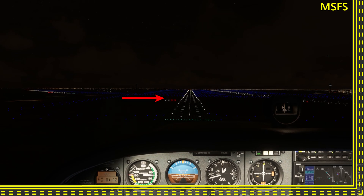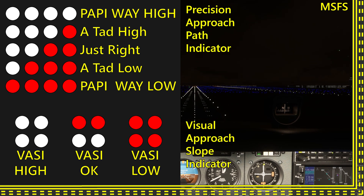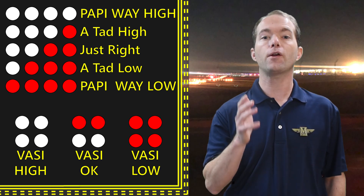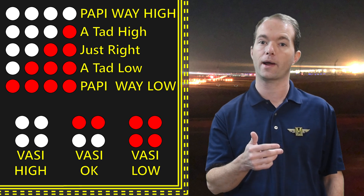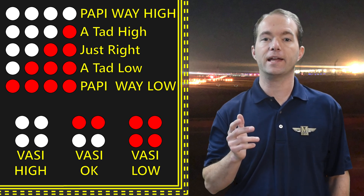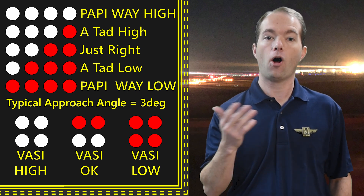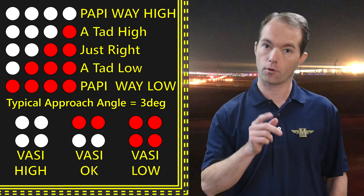On final approach, you'll see the glide slope indicators. There are several styles, but the two most common are the PAPIs and the VASIs — precision approach path indicators and visual approach slope indicators. That's why we don't use the full terms. They're a series of red and white lights usually on the left side of the approach end of the runway, set back near the touchdown area. They give a pilot a visual indication of altitude relative to the ideal altitude of their approach. A typical approach angle is 3 degrees. The lights will be all red if you're too low, all white if you're too high, and equal red and white means you're all right.